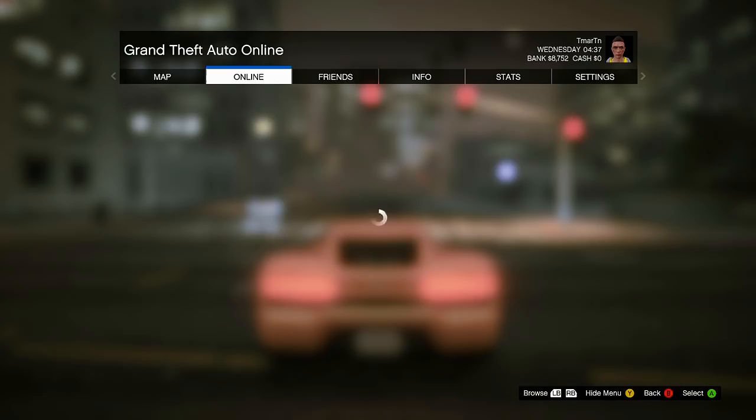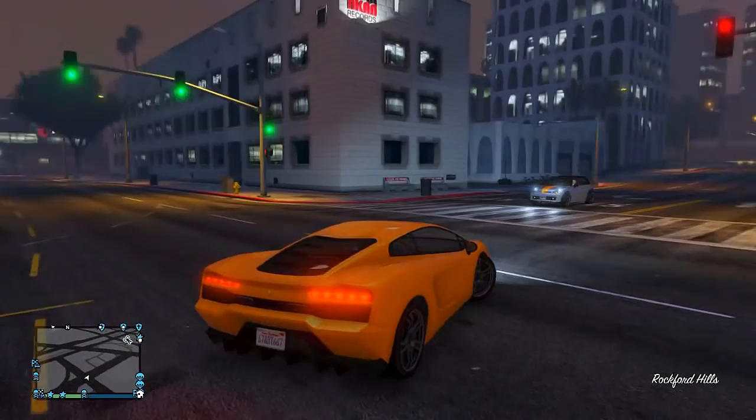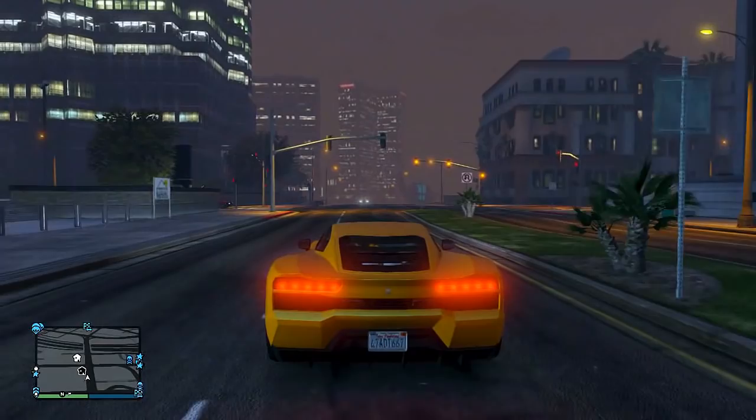Let's go ahead and join something here — join a random... Hmm, what do we want to do? Mission? We can't choose what we want to do. I don't really want to do a mission — those usually take longer. Let's go do this race. There's a land race over here.